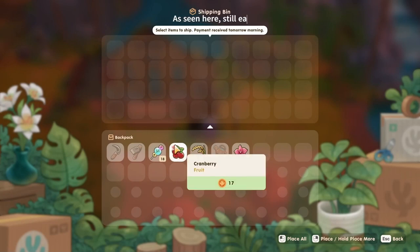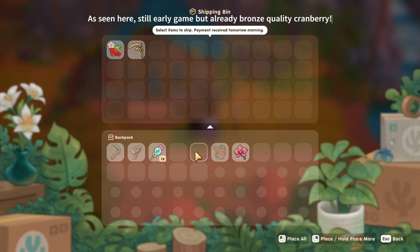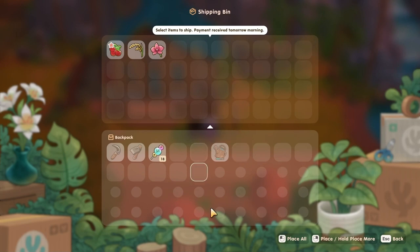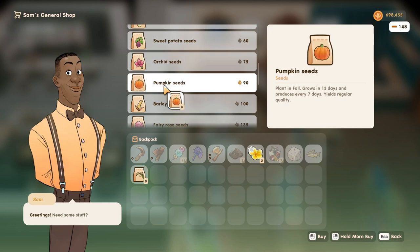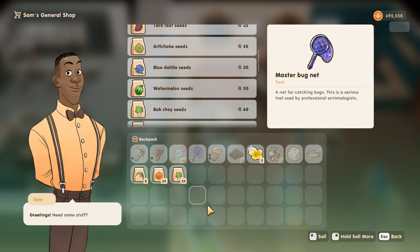If you're still at rank F the options for fall are orchids which sell for 120 gold, rice for 40 gold, and cranberry for 15 gold — which is a little low, but considering they regrow every two days it's still worth investing in. Now if your town happens to be at rank E or D by fall, you will also be able to buy pumpkins selling for 100 gold (they regrow once a week), beet for 46 gold (regrows every four days), and pocachoi for 144 gold (regrows every five days, which is a little slow).